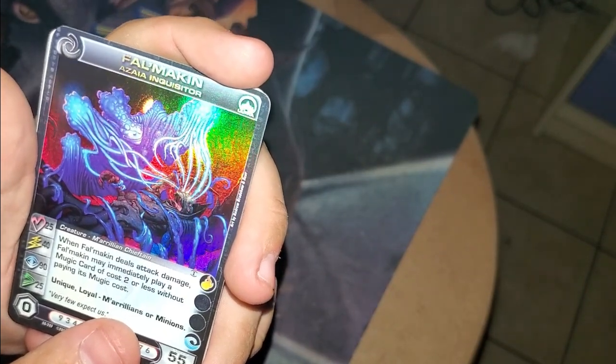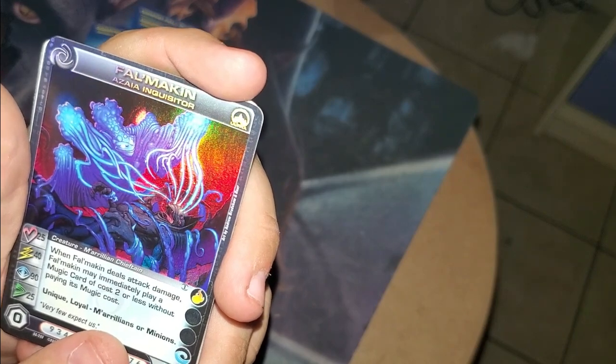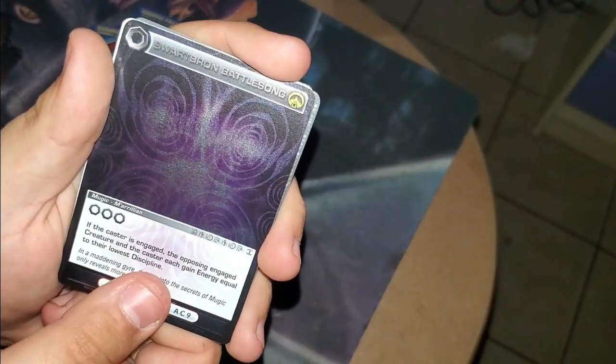When he deals attack damage, I may immediately play a Mugic card of cost 2 or less without paying its Mugic cost. Is that a good pull? Oh my god. Fluid Flame. Swaberton Battle Song. Aquatic Familiar, Meditative Leap, and Consuming Flame.